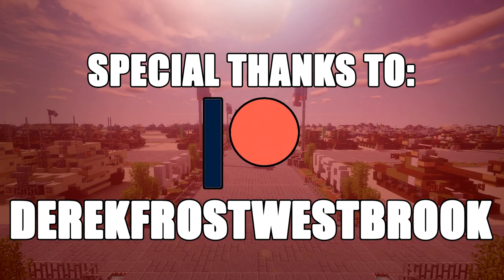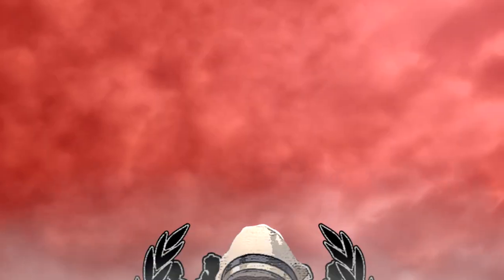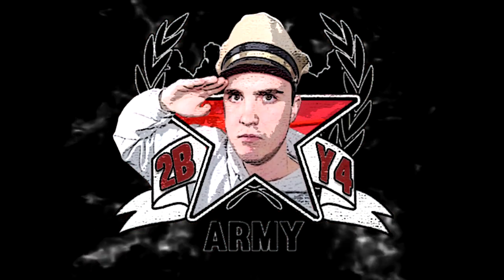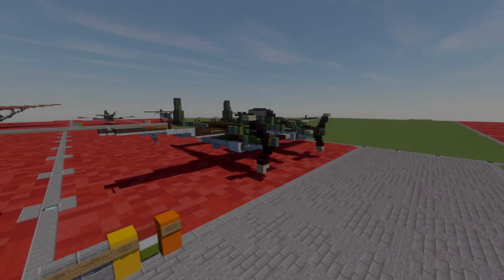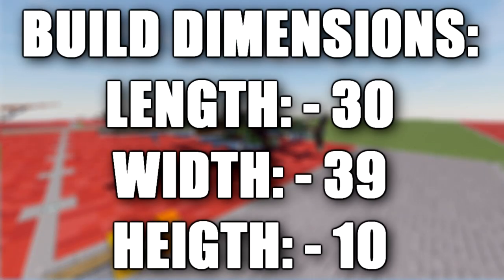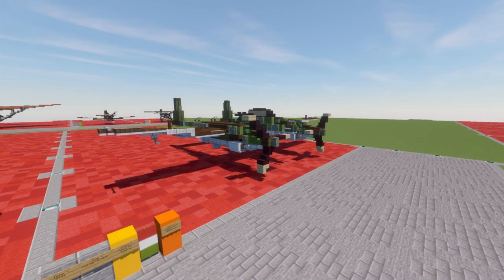Special thanks to Patreon supporter Derek Frost-Russberg for making this video possible. Hello ladies and gentlemen, Skirt2B4 here bringing you another Minecraft World War 2 vehicle tutorial. In this tutorial we will be building the Savoia Marchetti SM-91. The SM-91 was an Italian long range fighter bomber prototype designed to compete in a contract offered by the Regia Aeronautica to the Italian aircraft companies in 1938.